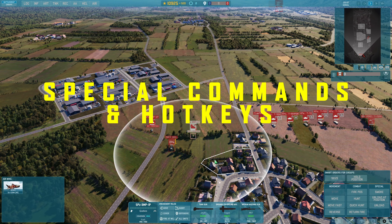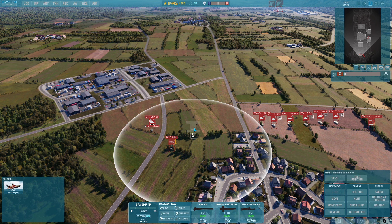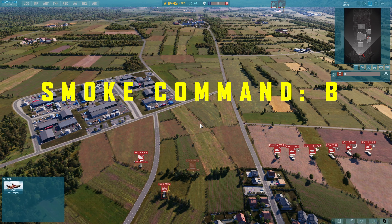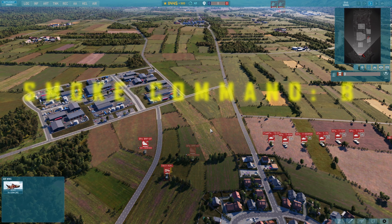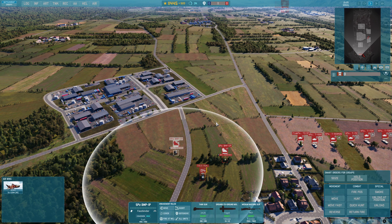Next are special commands, and different vehicles have different special commands. The BMP-1 can carry infantry so it has the unload special commands, and it also has the smoke special command. Some vehicles can smoke themselves — they put some smoke shells in front of the vehicle to protect it from incoming fire. Let's demonstrate that with the BMP-1: hit B, and there we go — we smoke. Really straightforward, takes about a second to kick in.